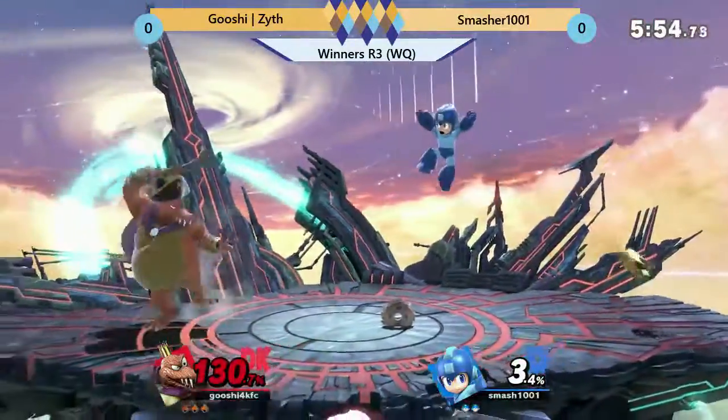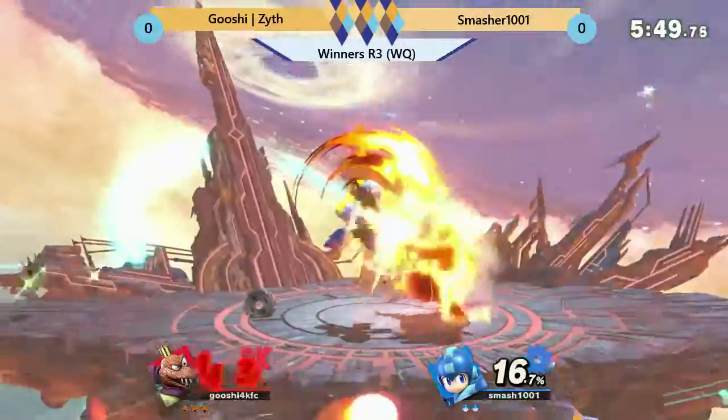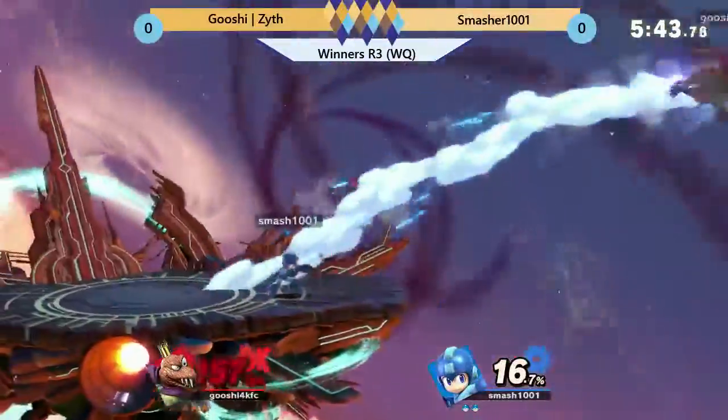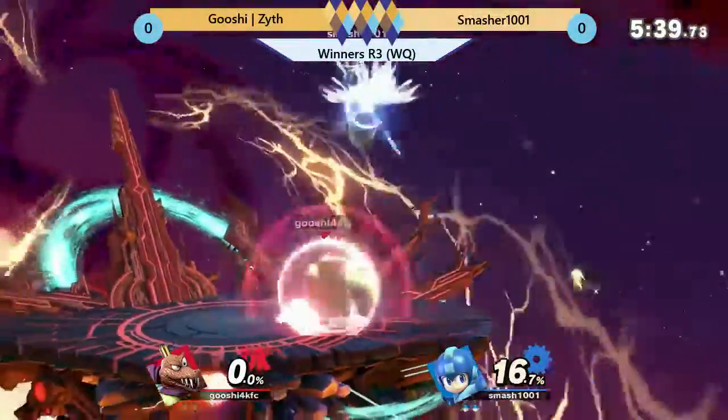Mega Man really not finding these edge guards, but even when he did, he found the tech. I don't think he's going to actually be using his smash attack that much. Because it's too slow. Yeah, and he can get punished by Crown so easily, but there he will use it to find a kill.